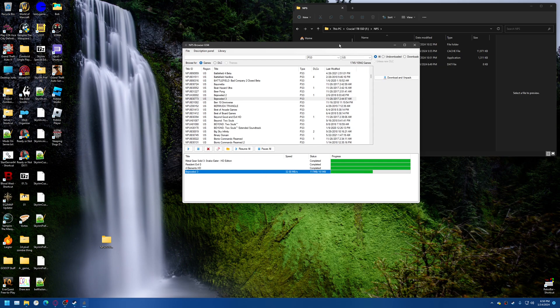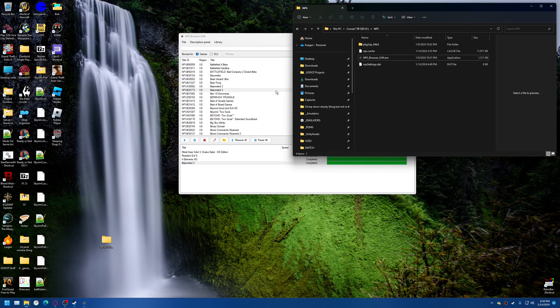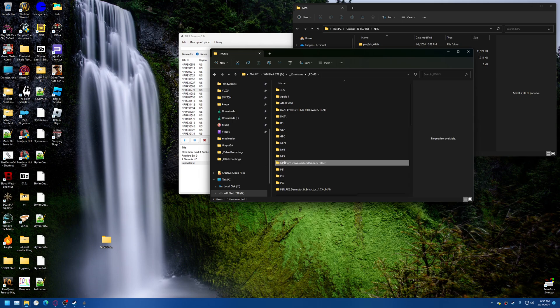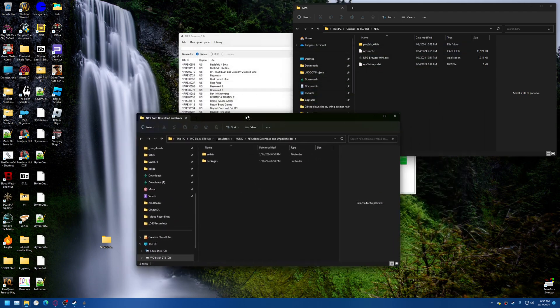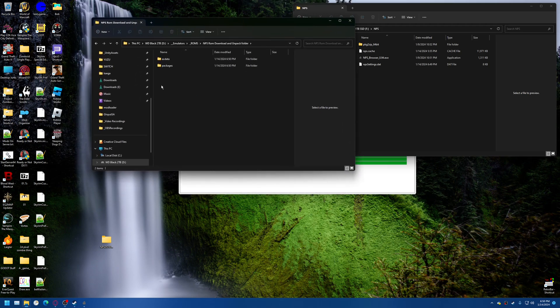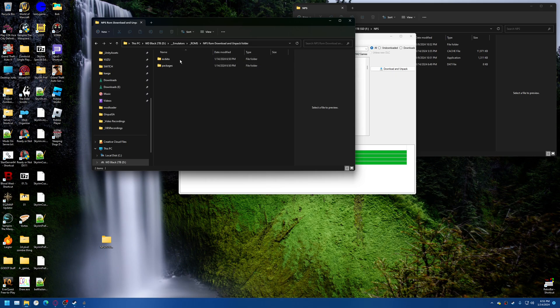It downloads it first, and then it unpacks. So I'll go to my actual folder where I have this set to, which is in my giant folder of about half a terabyte of emulator stuff — in ROMs. Mine is set right here: NPS ROM Download and Unpack folder. So this is what it will look like once you have some things in it. If you don't have anything downloaded it'll be empty, and if you start to download something, it'll show a file in here — like a package. Then it'll automatically unpack it and give you these files, these folders.